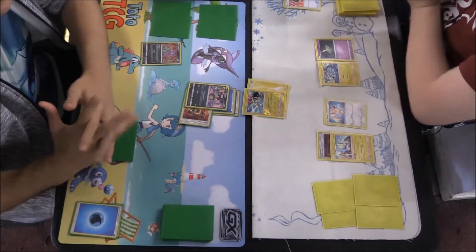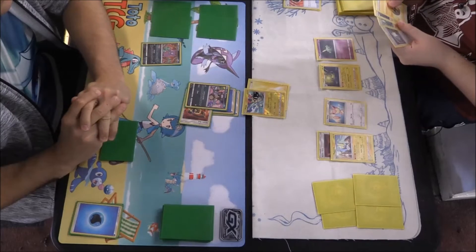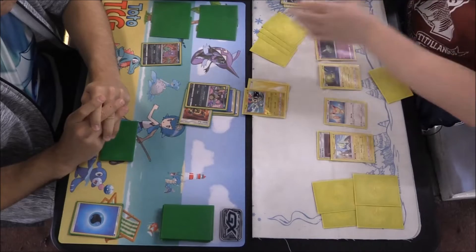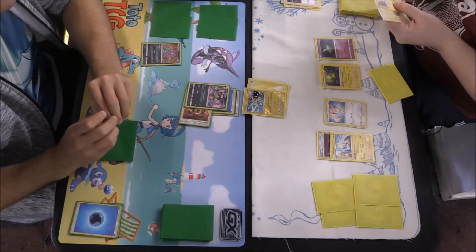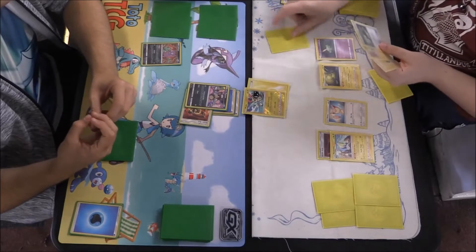If he does decide to attack with that Plusle — I think Plusle does either 20 or 10 damage — we're then going to be able to hit it for a nice 80, which will get the knockout. Our only problem is we don't have a lot on the bench at this moment in time, which is kind of worrying, but I think we're okay.